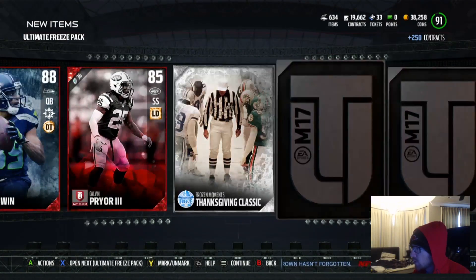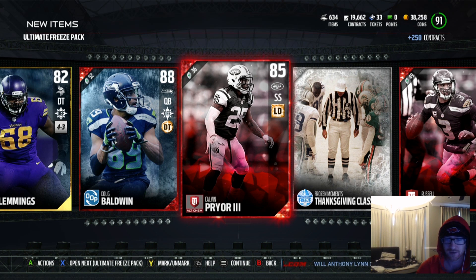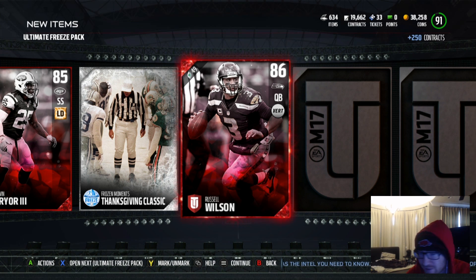All right, we got a few more of these, let's speed through it. Whoa - three on the same page. Doug Baldwin out of position at QB. They've even got a picture of him throwing the football. Doug Baldwin out of position - this goes for only 14,000 coins, 88 overall. I got to sell him. I can't sell Steve McNair though. Calvin Pryor III - he only goes for 6,000 coins. And then I got 86 Russell Wilson, who I'm definitely not putting in the game - this motherfucker would be throwing at the goal line instead of handing it off to Marshawn Lynch. His 86 card goes for 6,000 coins.